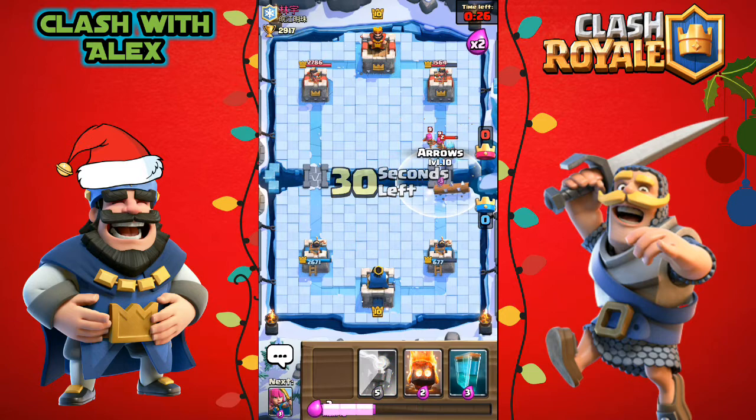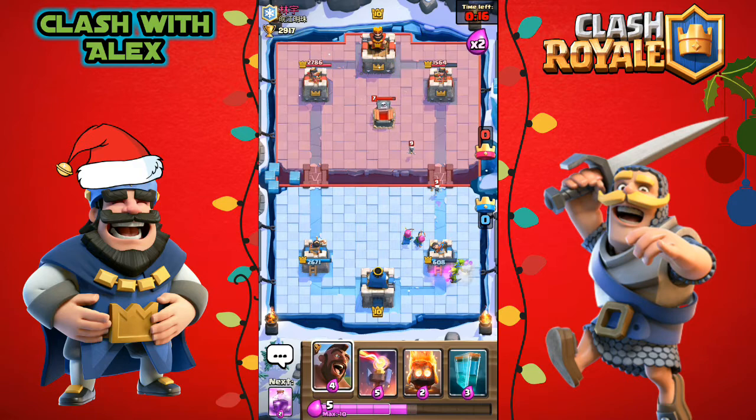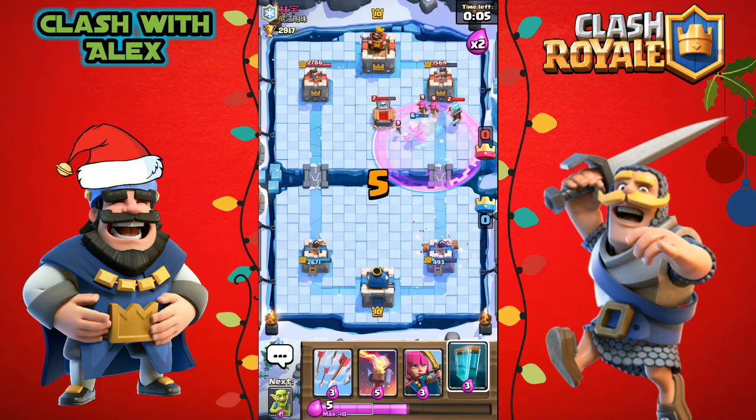He has the lightning on our hog rider, which is rough. Let's put down some arrows taking out his archers. Let's put down archers of our own and some goblins for his miner, hopefully defending him off. He placed another ice wizard so let's put some fire spirits and a hog rider — let's rage all that up.